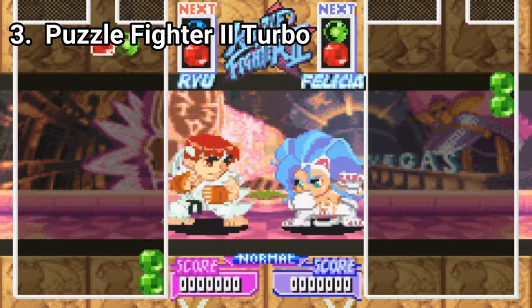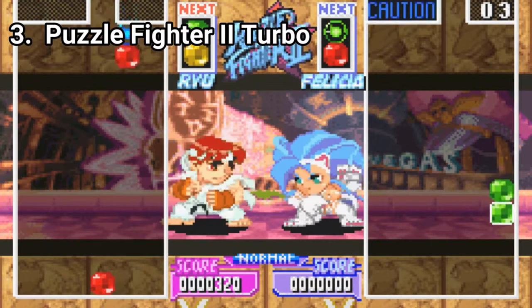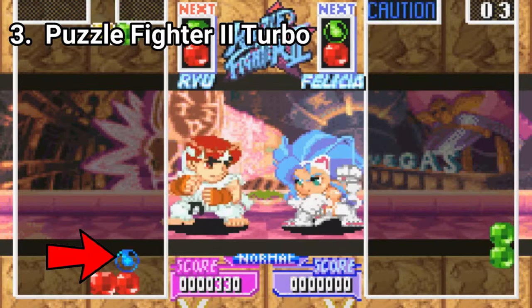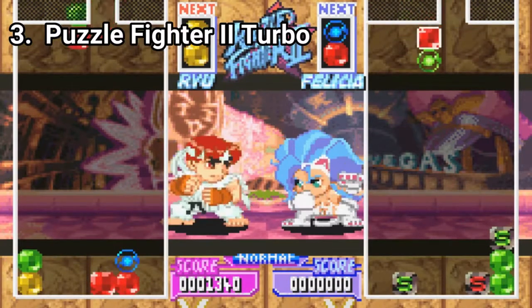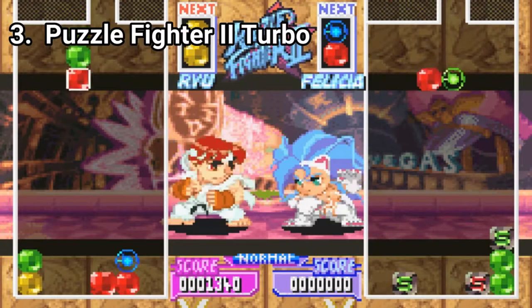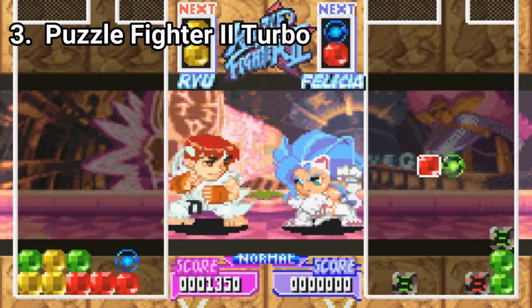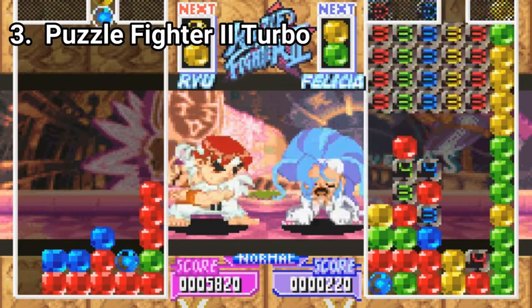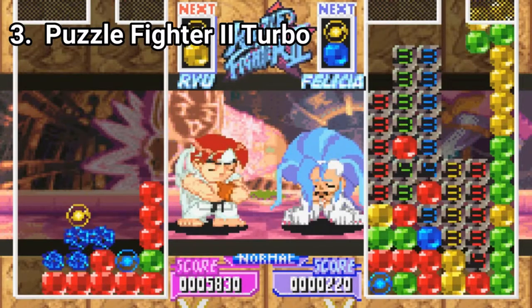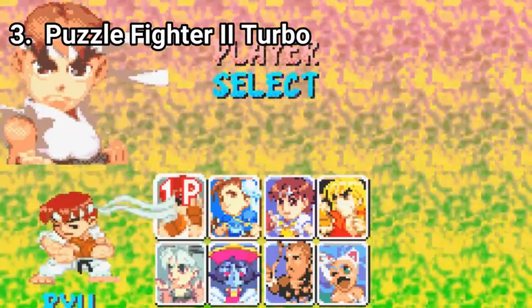Super Puzzle Fighter 2 Turbo is a puzzle game with style. You have to match colors, and when you match a sphere piece, the matched colors explode and you score. Whenever a character scores, he or she lands a hit — the game feels rather like you unlock a theater piece whenever you score. It's interesting nonetheless. The game has 8 playable characters and even unlockables, so if the game looks appealing to you, go for it. It's a good one.